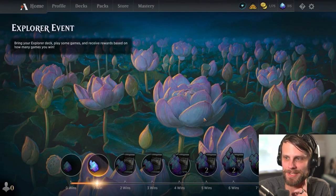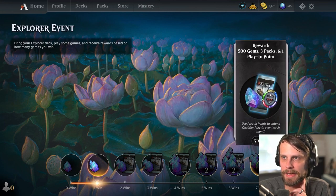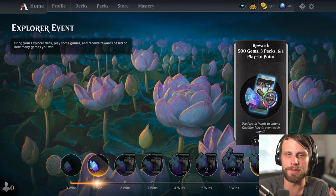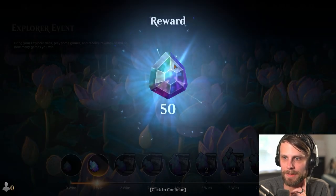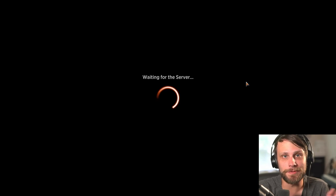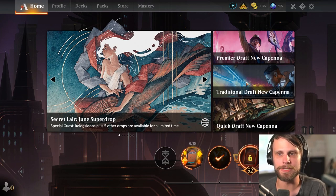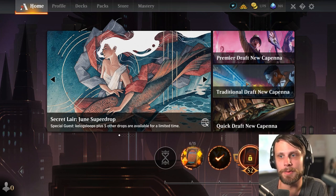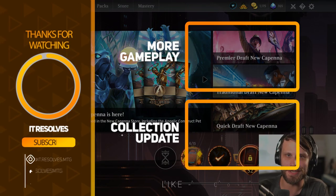Let's take a look at the Explorer event prize pool — it escalates, and at this point you get the Play-In points used for the qualifier matches. That's actually why I wanted to test this. Unfortunately just some gems for our one win. That's going to do it for this event. I do hope you enjoyed this — a little something different. We'll shoot for more of these kinds of events in the near future. Overall it was fun, I like playing Explorer, I just need to get much better at it. Had a blast doing it regardless — thank you guys so much for watching. I'll see you in the next one.